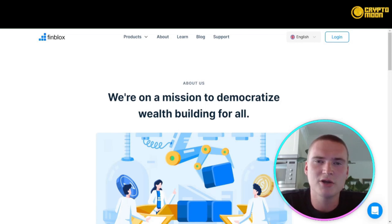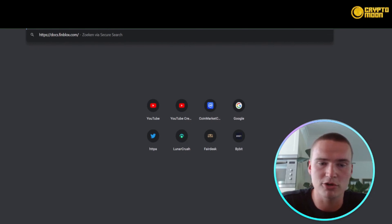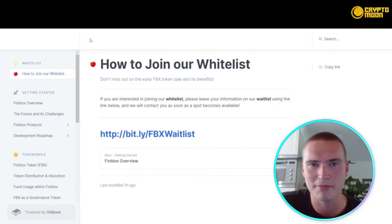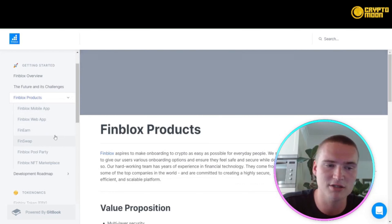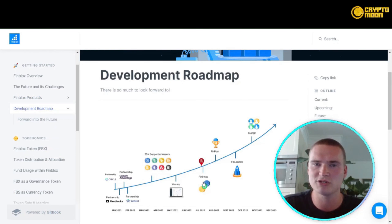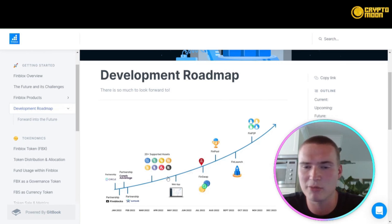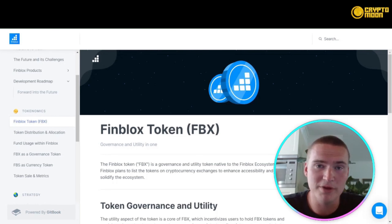It's also worth taking a look at the FinBlocks light paper at docs.finblocks.com. There you can join their whitelist, and find out more about FinBlocks in detail — including the overview, their products such as FinEarn, FinSwap, and the FinBlocks PoolParty. You can also check out their detailed roadmap, which is a great sign of a project. FinBlocks has a huge, detailed roadmap and they have already completed several milestones off of it.